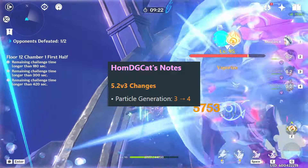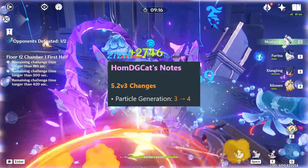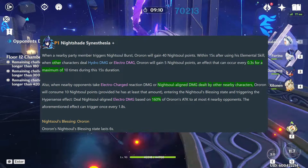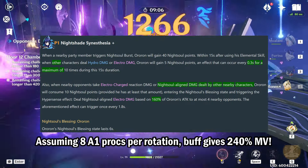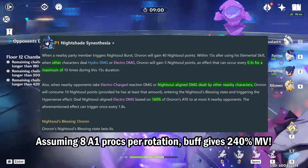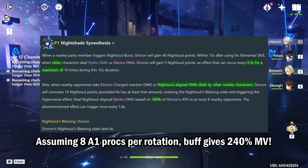First, his skill generates 4 Electro Particles now — previously it generated 3. Auroron's burst is something you want to use as it does decent damage, so the extra particle is nice for slightly lowering his ER requirements. Second, his A1 passive procs got a multiplier buff, increasing from 130% attack to 160% attack. Assuming your team has consistent Electro Charge uptime and you proc his A1 at least 8 times per rotation, this results in a 240% multiplier increase, which is quite a nice damage boost considering Auroron's A1 passive is the core part of his kit. So a nice buff to his personal damage.